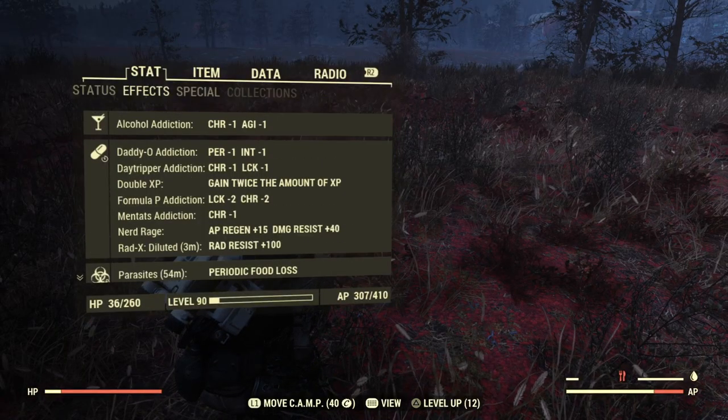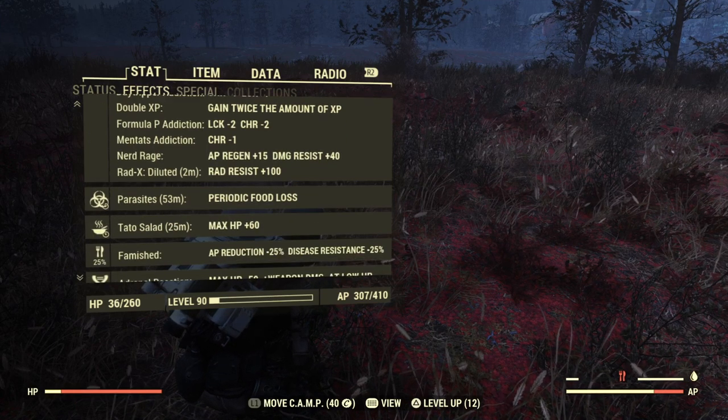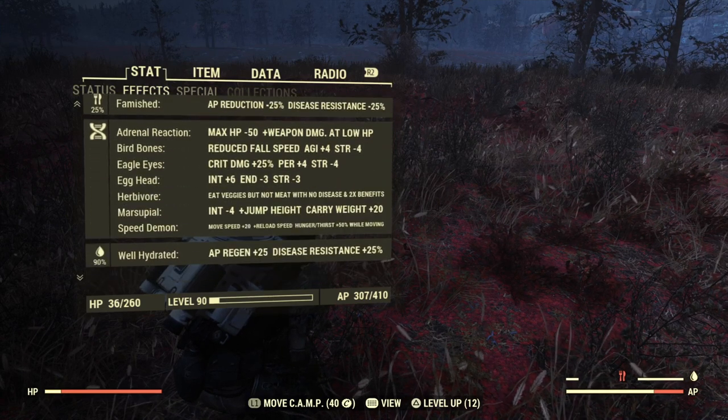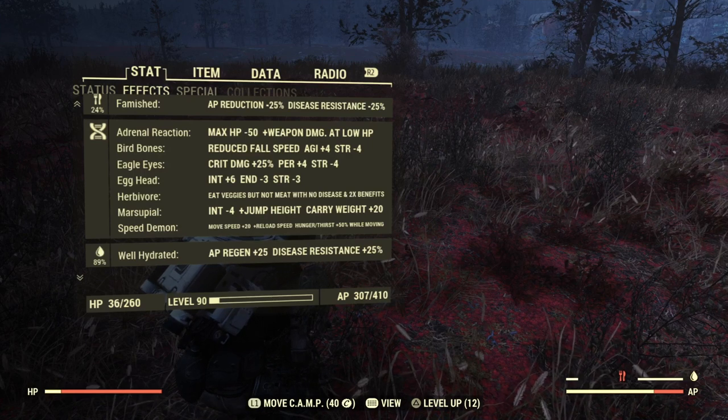Let's start with the mutations. I have exactly five addictions because sometimes I run full health junkie bow, but you don't really need this if you want to go bloodied all the time. The mutations: Adrenal Reaction for more damage the lower your health is — obviously we are a low health build. Burbones for more agility and reduced fall damage. Eagle Eyes for more crit damage and more perception. Egg Head for more intelligence, which is really important with the score system. Herbivore because we eat only vegetables — giving us crit damage, more AP, and things like that. Marsupial for jumping and carry weight — that's a must-have perk. And Speed Demon for faster reload and faster movement.